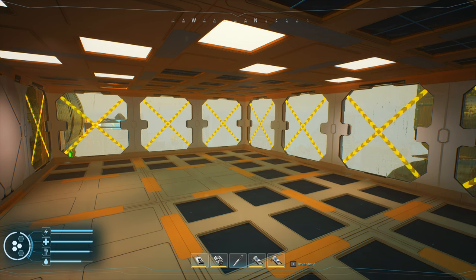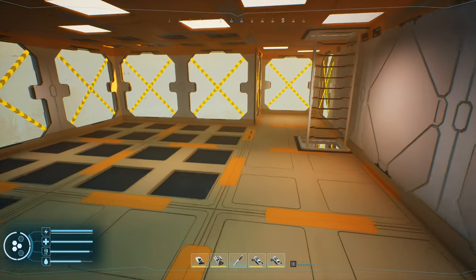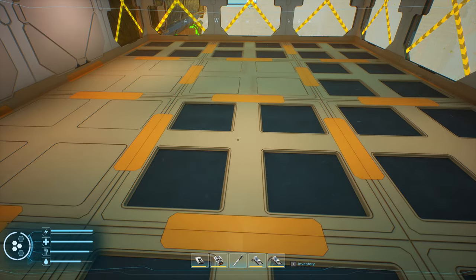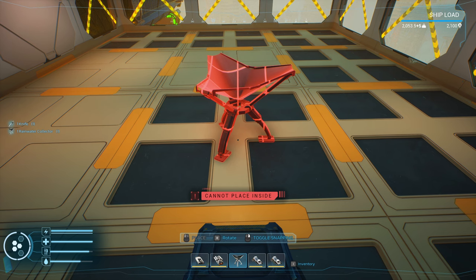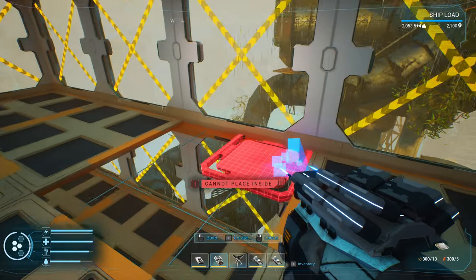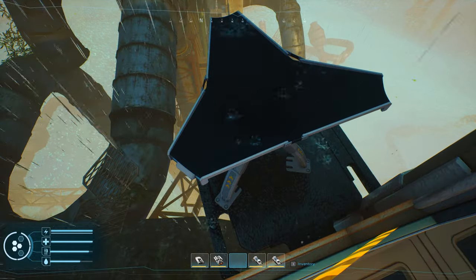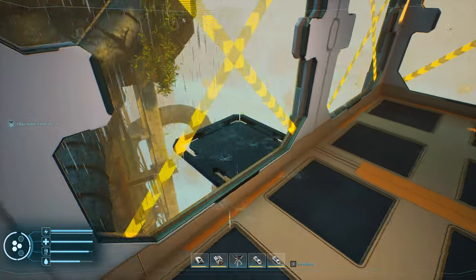Welcome back. Today I'm going to show you the difference between inside and outdoors while you are inside your ship. What I mean is what it is determined by — something that is inside, meaning 'cannot place inside,' versus something that is outdoors, 'cannot place inside.' Come over here and I can place it there. Now I have a location I can stick that right — everybody knows about that.